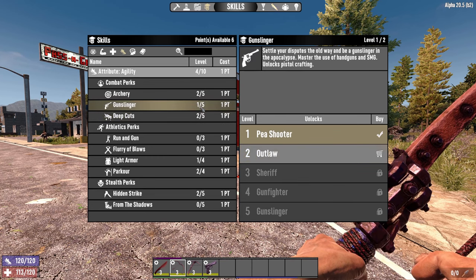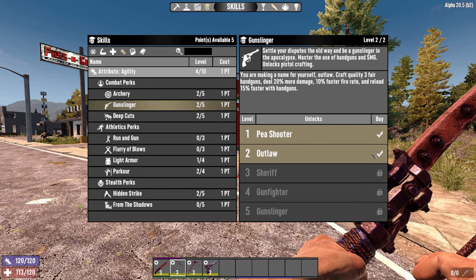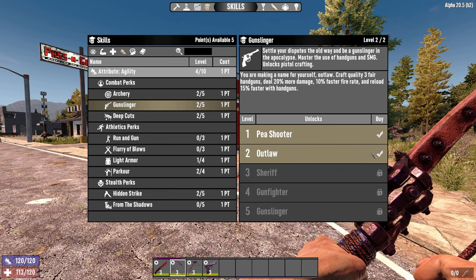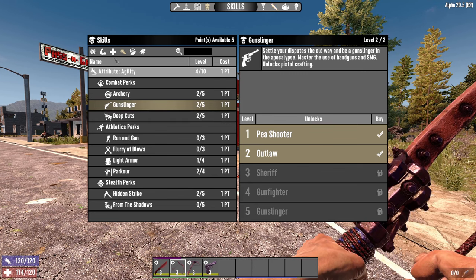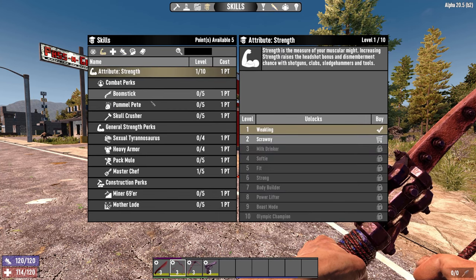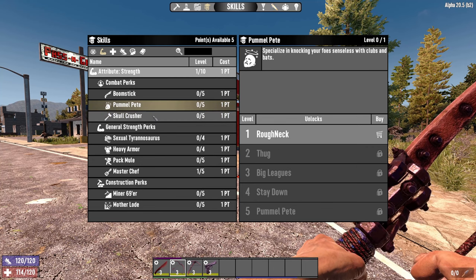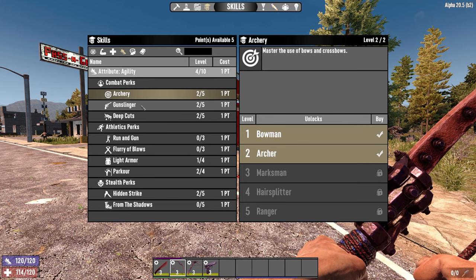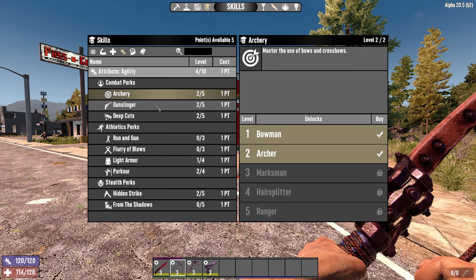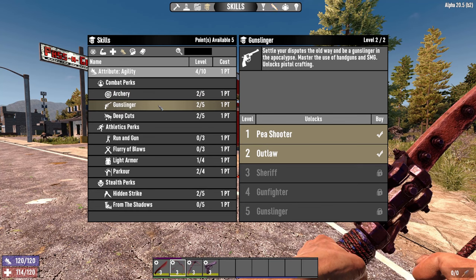After that we're going to go gunslinger again — that gives us quality 3 pistols and more damage. It's a really interesting thing about the agility build: you can make good use of all the combat perks here. Unlike strength where you go either club or sledgehammer, with agility you definitely want to go for all of them because they have different uses for different situations.